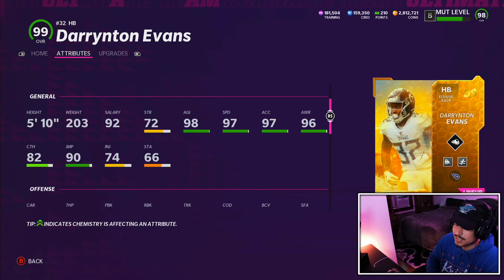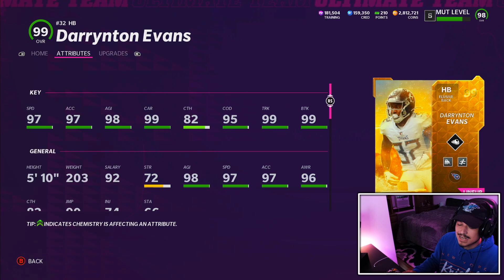Also, the fact that he's only 203 pounds — he does have a 99 truck, but you're still gonna want to run bulldozer with his weight because without it he's not gonna feel too powerful. So the plan today is bulldozer and leapfrog on Darrington.